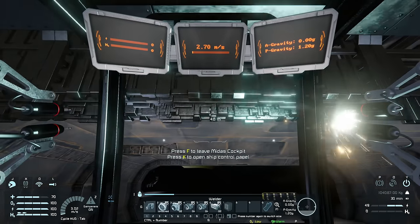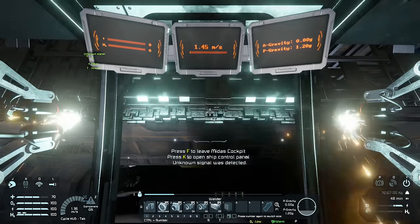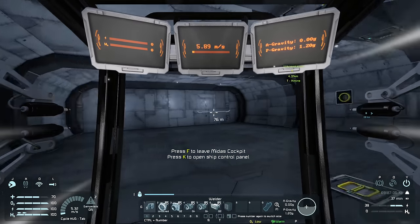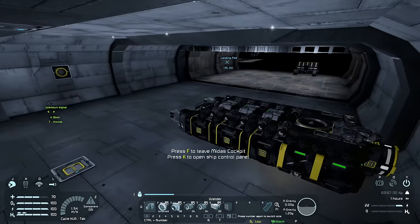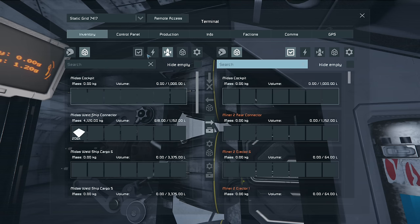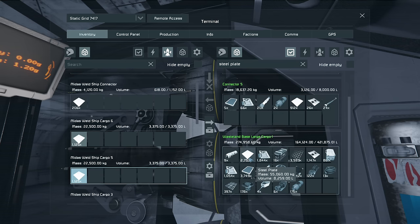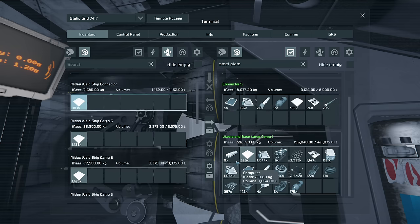As you can see, we have already run out of steel plates and we didn't even really do that many — maybe a third, if that, maybe even just a quarter. Let's grab some more steel plates. We're actually running pretty low, so I might need to start manufacturing some more. I think doing these airtight hangar doors is going to clean out my supply completely.